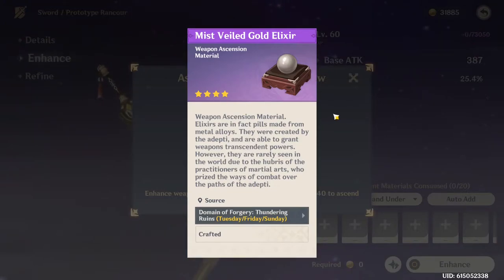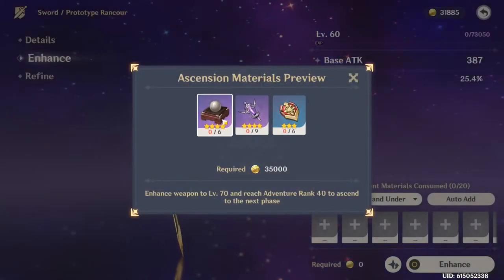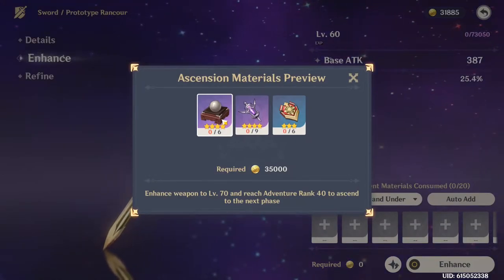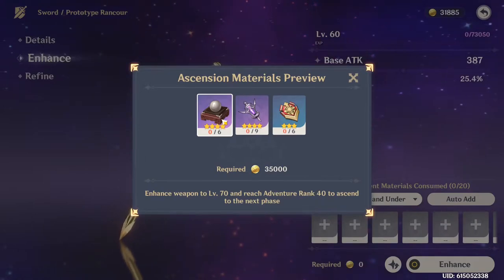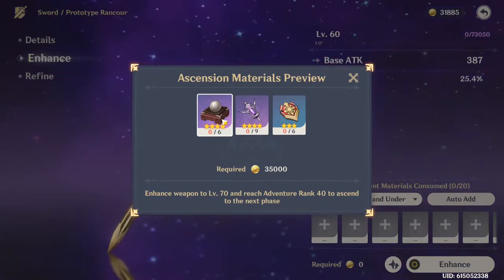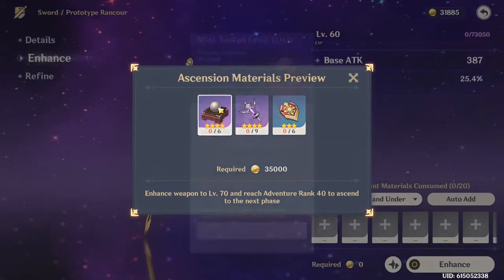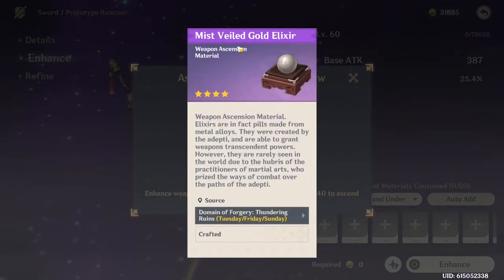This is a four-star material, so we'll need to really focus on that on the days that it's available, and the boss on every other day. Then when we have all the boss drops, we can focus specifically on saving our resin through condensed resin or other means so that when it comes time to farm this, we can do that to an extended degree.